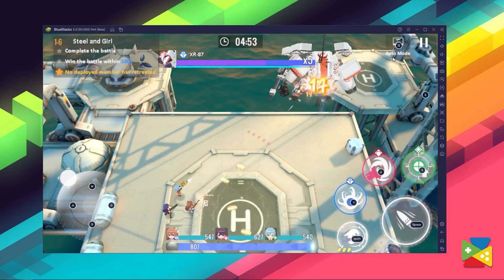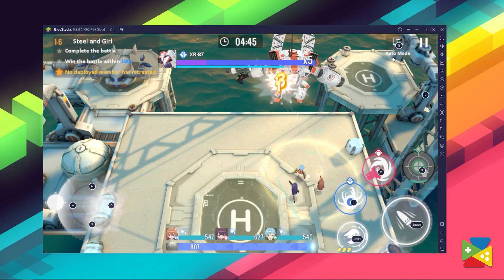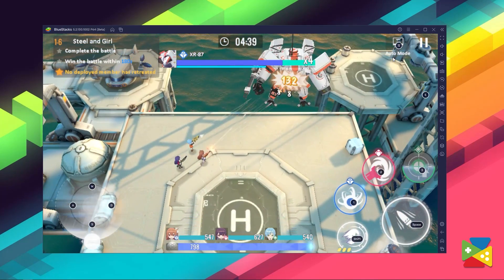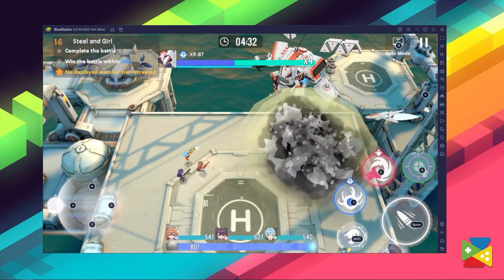Whether you are playing for the waifus or the thrilling combat, the best way to enjoy all of that is by using BlueStacks. Not only will you be able to enjoy the game on the big monitor screen of your PC with the best graphics and performance, but BlueStacks will also allow you to use your keyboard and mouse to control your characters with much more precision in this bullet hell game. In today's video, I'll show you how you can use BlueStacks to download and install this game and play it on the PC.